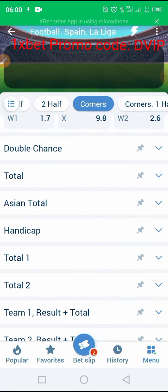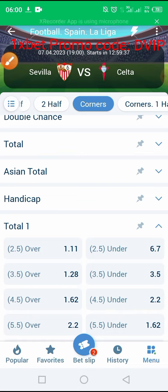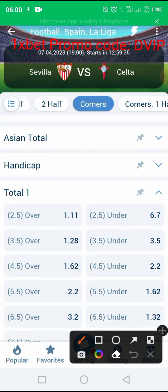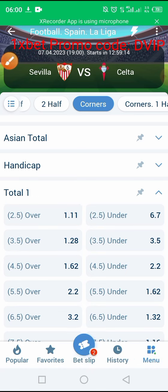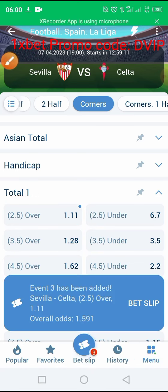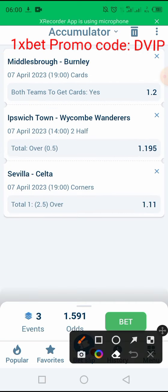After selecting corners, we select team one total. As you know, here we prefer quality over quantity. We select over 2.5 corners — it means if the first team gets three corners during the match, bet one wins. As you can see, we have combined odds of 159, and that is enough for us to win our bet today.